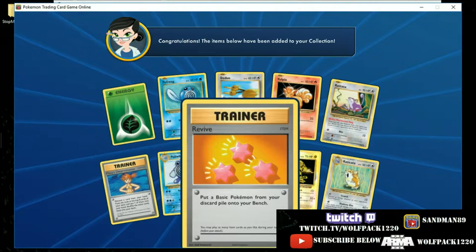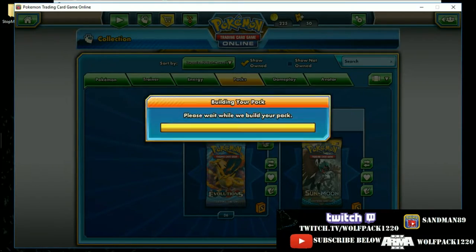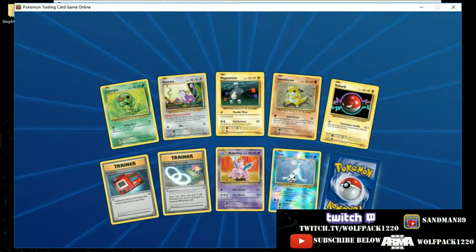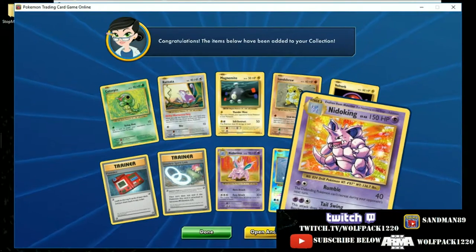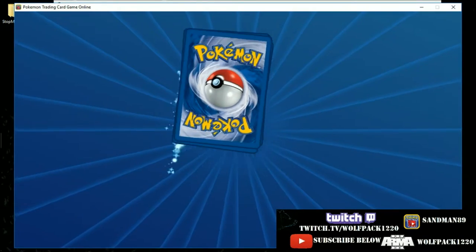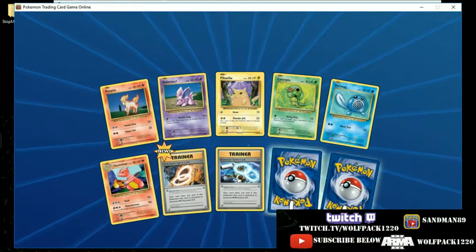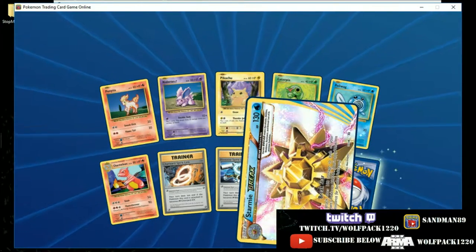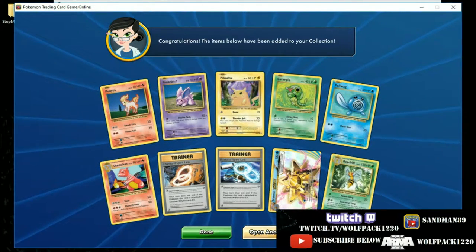I kind of like how they put energies in all the packs. I guess that was Sun and Moon that they were putting all the energies in — I love those. And a hollow Nidoking — very cool. The shinies online actually have a shine to them now. There's a Charizard Spirit Link and a Beedrill with Poison Sting and Swarming Sting.